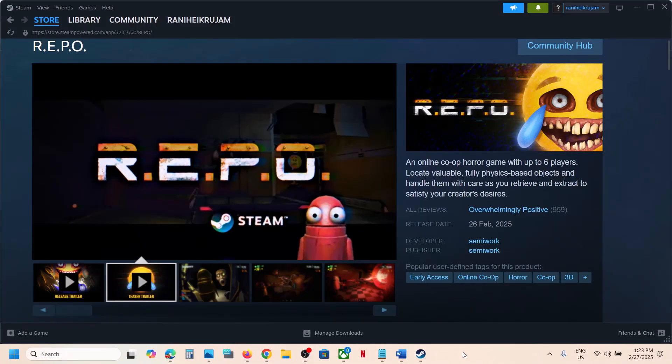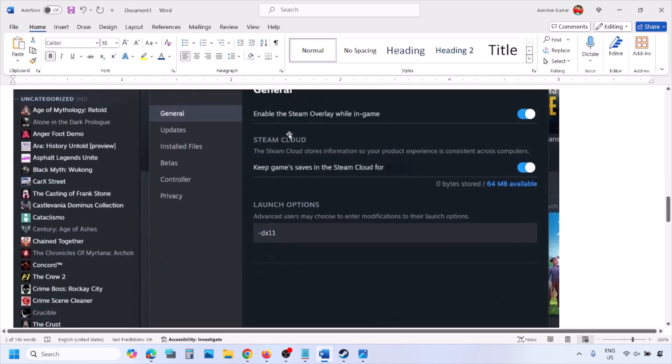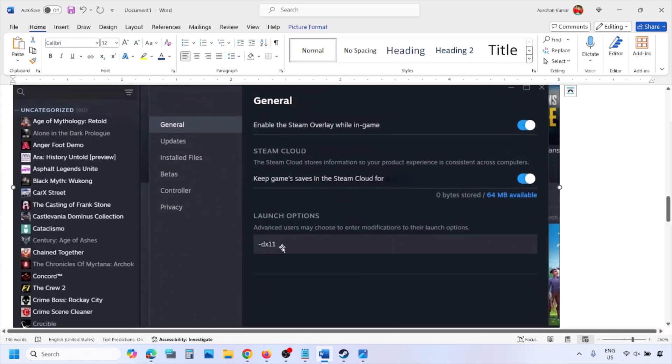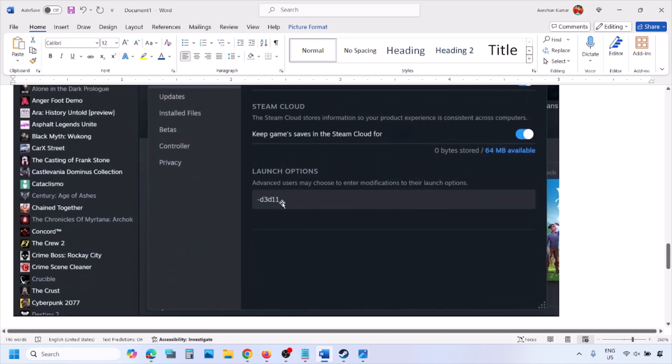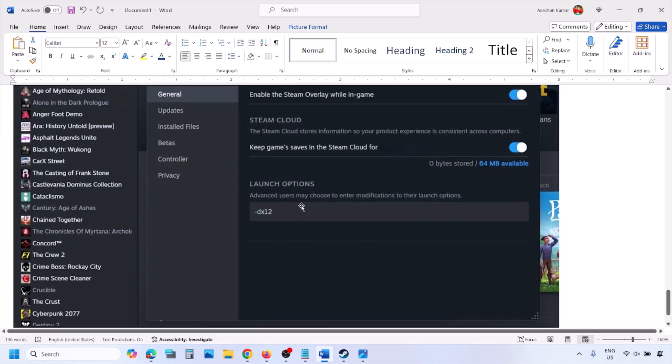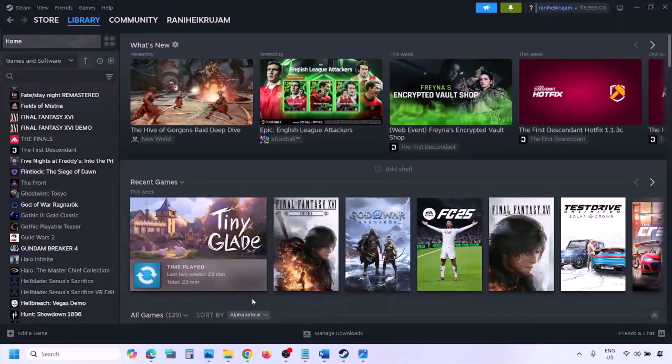The first step is to try DirectX 11 or DirectX 12 in the launch options. Go to Steam library, right-click on your game, select Properties, and in the launch option type -dx11 and then launch the game and check. If that does not work, type -d3d11, and if still not working, type -dx12 and then launch the game and check.